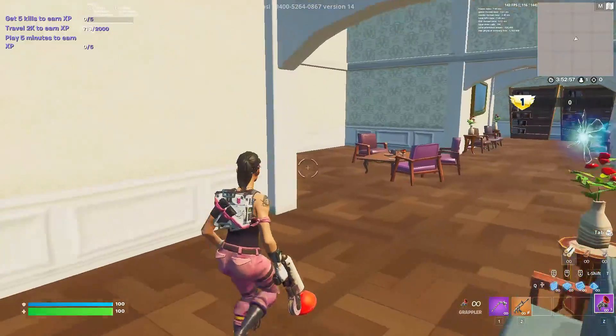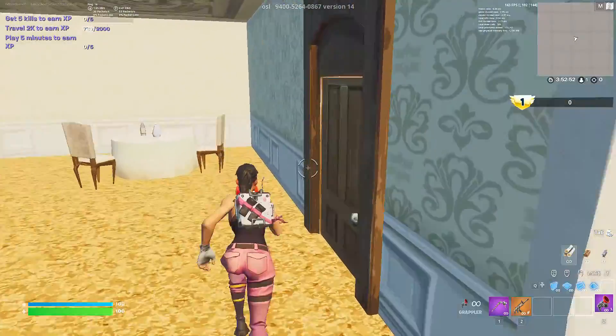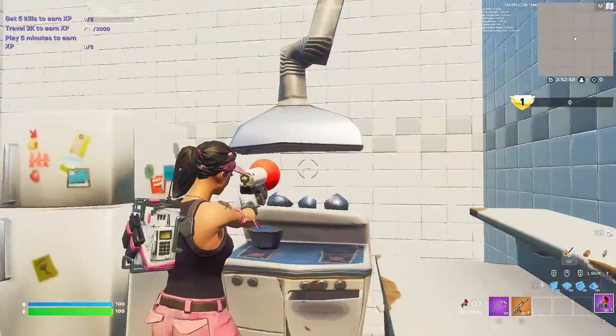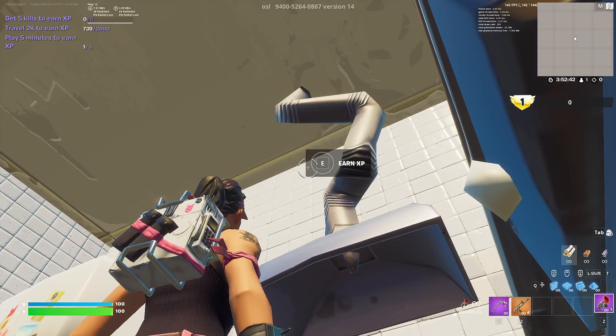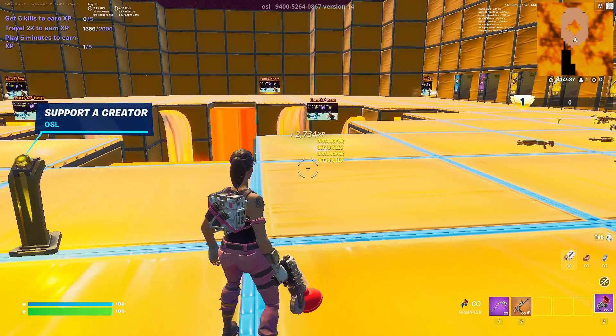Once you're in here, you're gonna go to the right down here and you should see like a nice little dining slash kitchen area. Then there's a room — so you go inside the room and there's like this little thing, and there's a button that says 'earn XP.' Simply just get that and then that should be giving you quite a bit of XP.